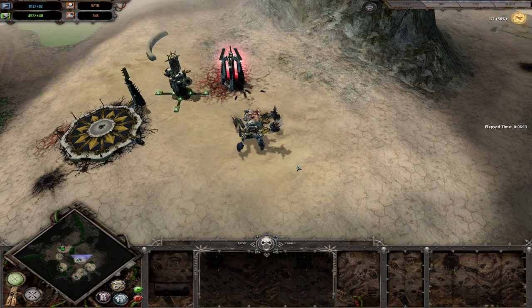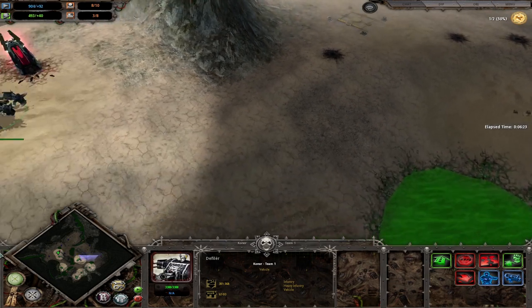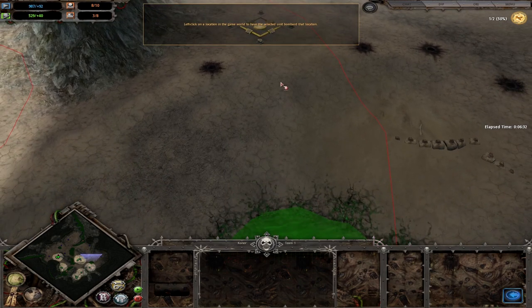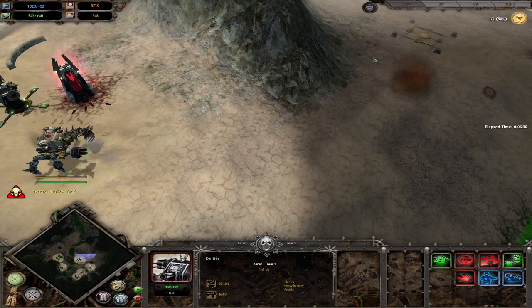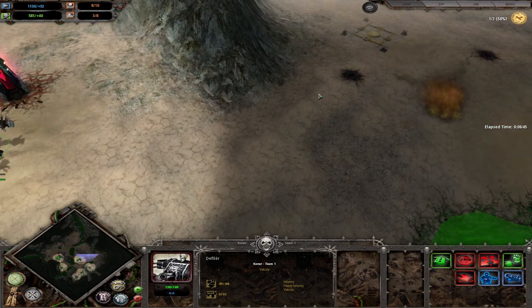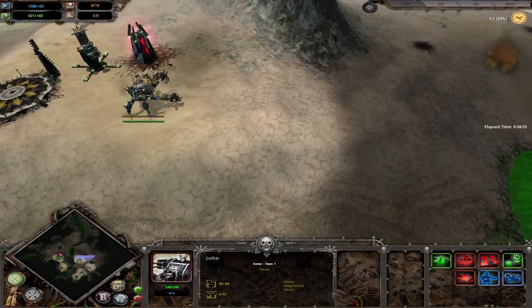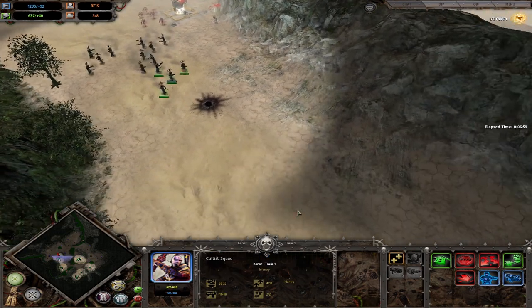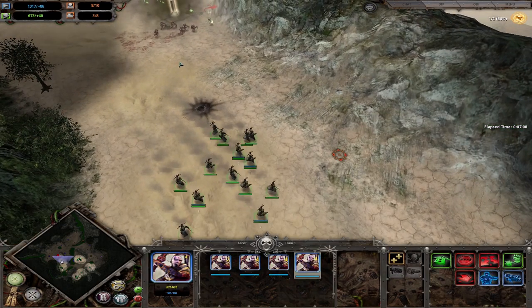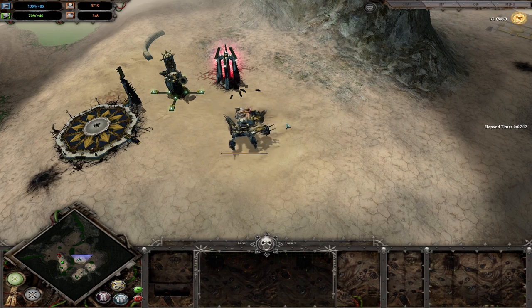Quick tip: if you have your Defiler selected and want to attack somewhere you know there are units hidden in the fog of war, click the 'attack ground' button or press G, and just click anywhere within the range of the red circle. Your Defiler will start shooting into the fog of war. This is great if you know your enemy base is there and you want to cause some problems. With more Defilers you can have them all start a barrage into the fog of war. This also works with grenades — it's best used for firing into the fog of war where you know there are units.